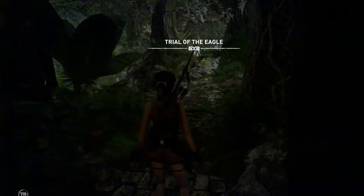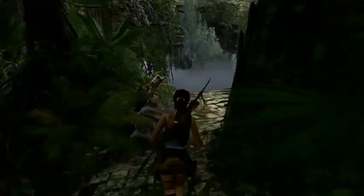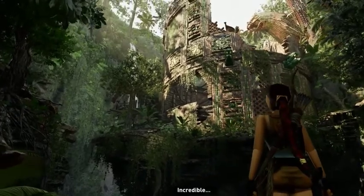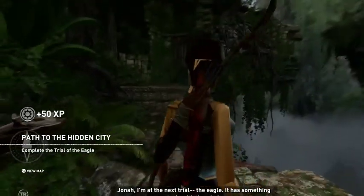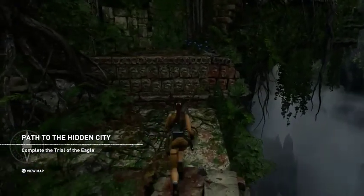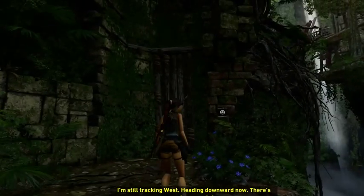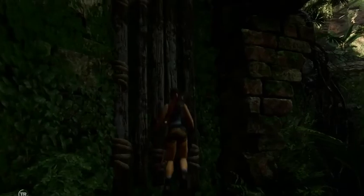Trial of the Eagle — yes, there's just a bunch of different trials. Incredible. Jonah, I'm at the next trial: the eagle. It has something to do with the wind; I'm still tracking west, heading downward now — there's an underground river. You're in a bloody cave, Lara, of course it's going to be like that.